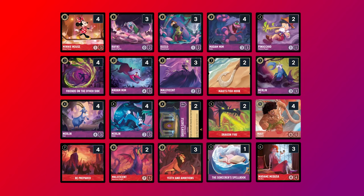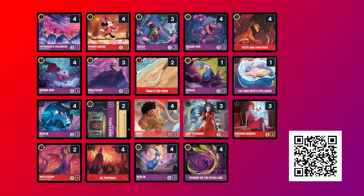This deck operated really nicely for me, but after the event, some changes I'm thinking about making include swapping the Dragonfires for Lady Tremaine's. They kind of fill the same role, but you are able to bounce or even shift-bounce Lady Tremaine, which gives you a recursion option that's a little more powerful than the spot removal Dragonfire offers. Because of that, we're running more Inkables, so I removed Pinocchio, Talkative Puppet, and added four Teeth and Ambitions, so we still have some game against the aggressive decks.